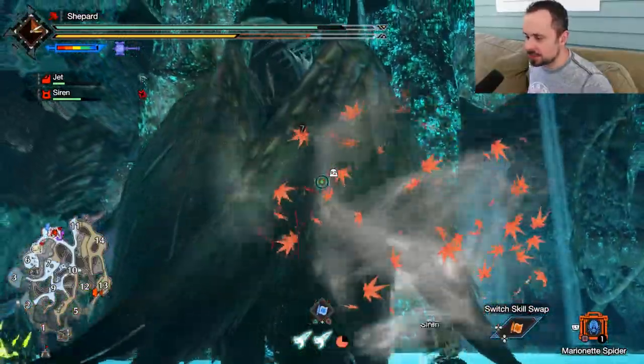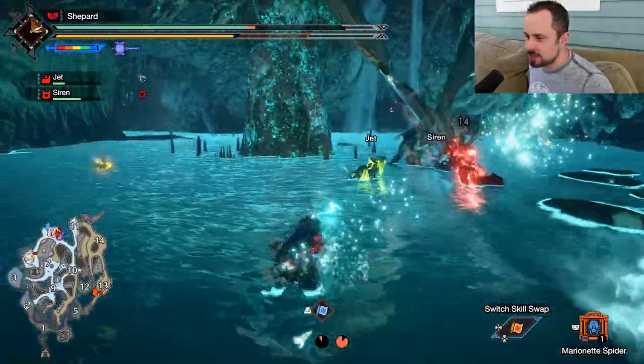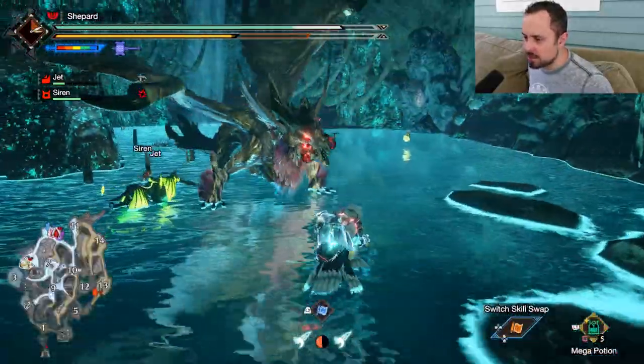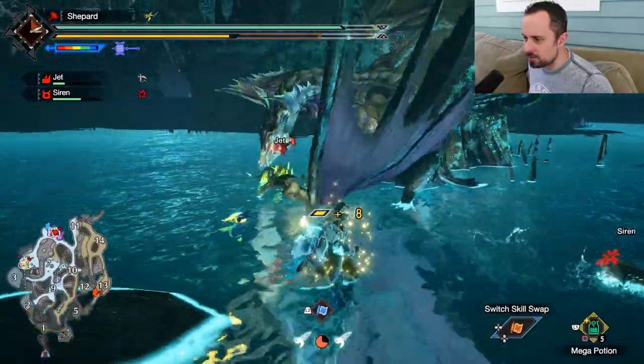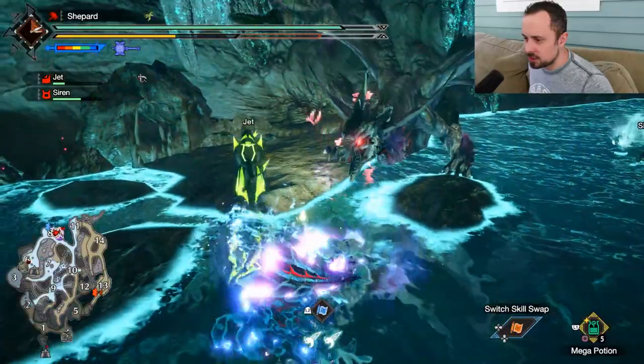Sometimes you just get punished. Sometimes you get your counter and it's not good enough — although at the same time, it's not necessarily a bad thing. We've still got a Marionette Spider if he Morbs out faster. Because we did that, it actually ends up being an okay thing, because that can lead him to another Topple.